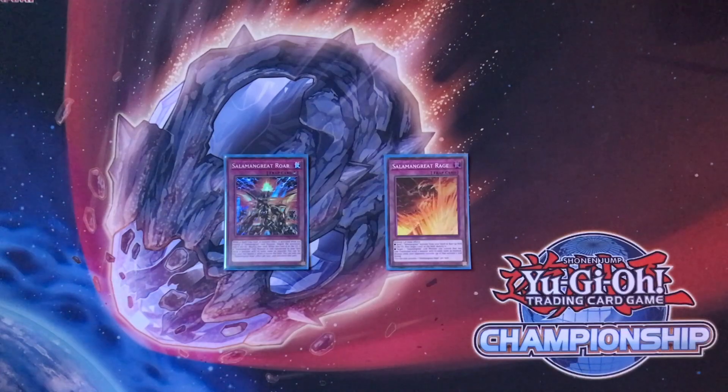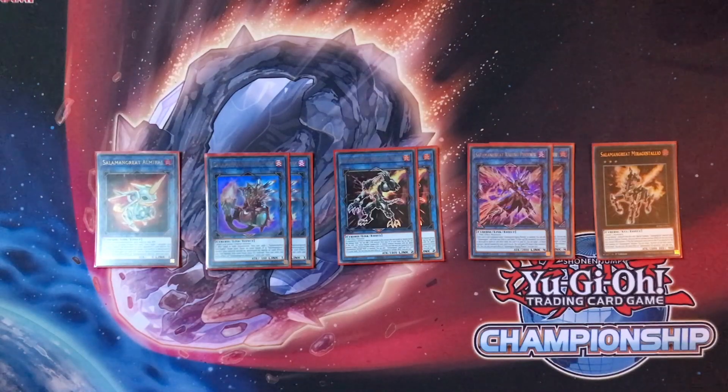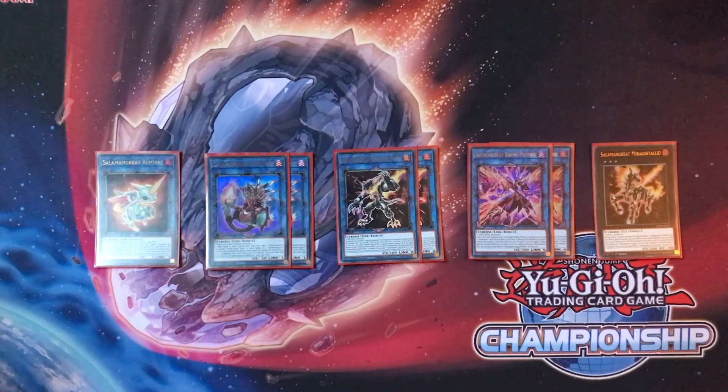Onto the extra deck — this is the Salamangreat lineup. We've got two Balelynx, two Sunlight Wolf, two Raging Phoenix, a Mirage Stallio, and an Almiraj. I don't ever find myself needing more than two of the Balelynx, Wolf, and especially not Raging Phoenix — you can get caught out by it but only if you're not shuffling back the correct targets with Jack Jaguar. The Almiraj may be removed now that the deck is even more consistent, but it's here basically to restart your engine in the graveyard when normal summoning a hand trap.